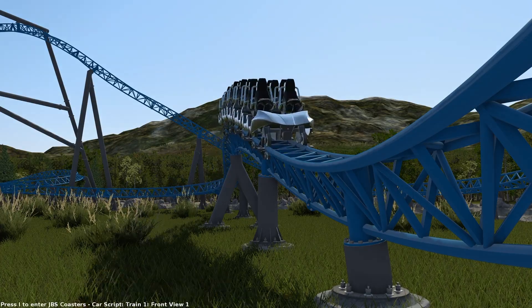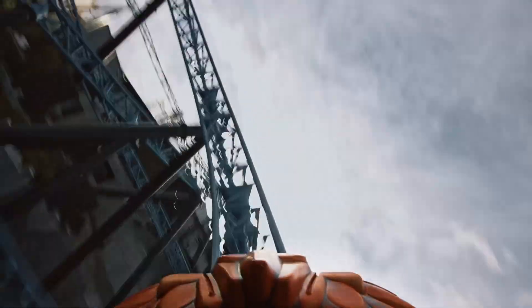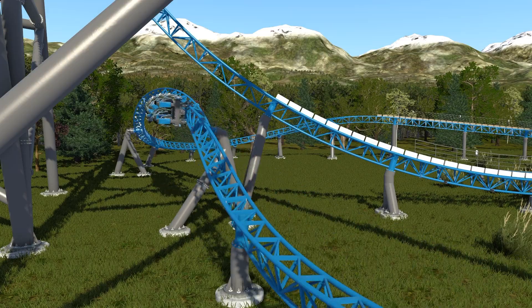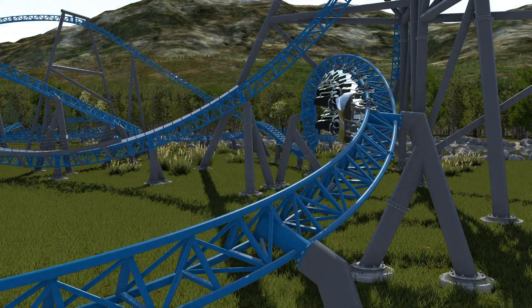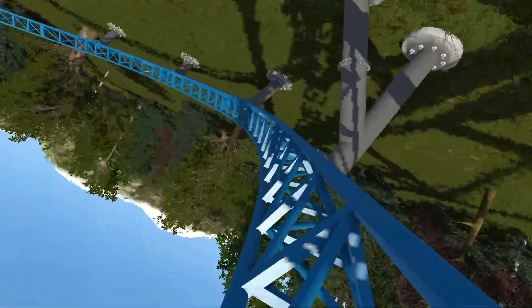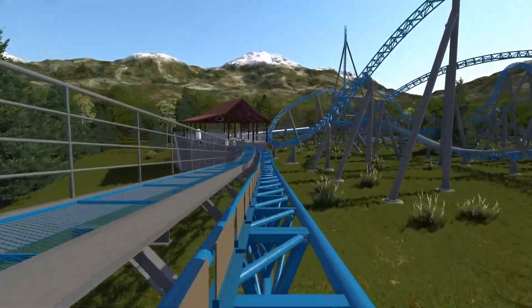This speed hill pulls around negative 0.7 to negative 0.8 Gs — really just a transition element before the final inversion, kind of like how Velocicoaster has that little airtime pop before the Mosasaurus roll. The Mosasaurus roll is known for being an extreme gut punch of an element, and it's always great to end the ride with a bang. This one has the strongest negative G-force on the ride at negative 1.4 Gs as you spiral through the roll. Then there's one final strong pop of airtime into the brake run for good measure.